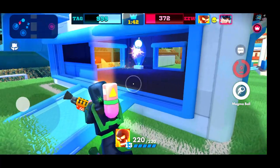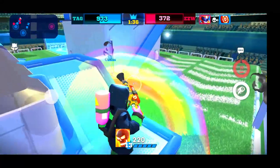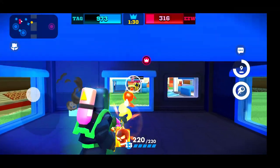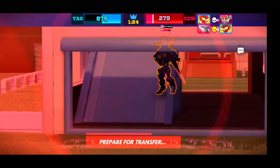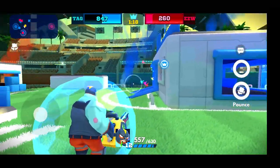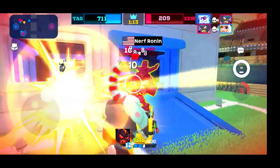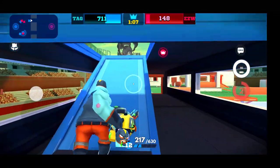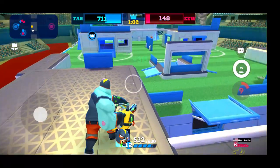Next thing you want to understand is bullet travel with Volcano. Depending on how high you're aiming, Volcano's shot usually takes about one to two seconds to hit your target. At medium range, you have to be careful — that's a good way to lose your Shinobi. Still got him though — Volcano afterburn! What you saw there is incredibly important: bullet travel means you have to aim ahead of your target.